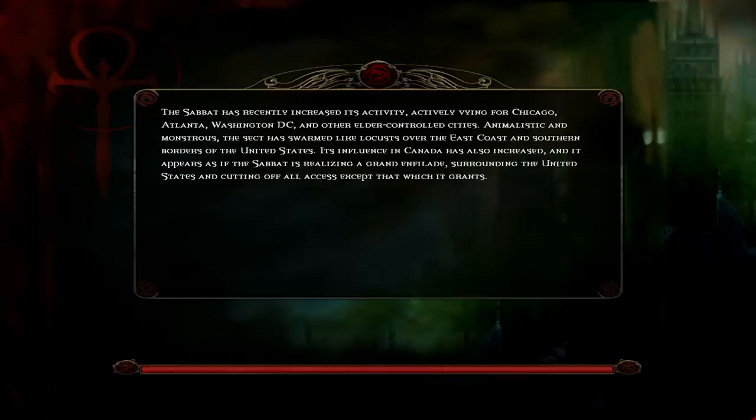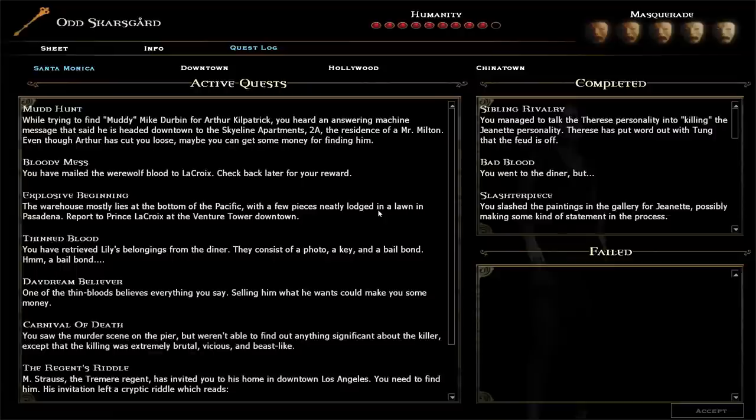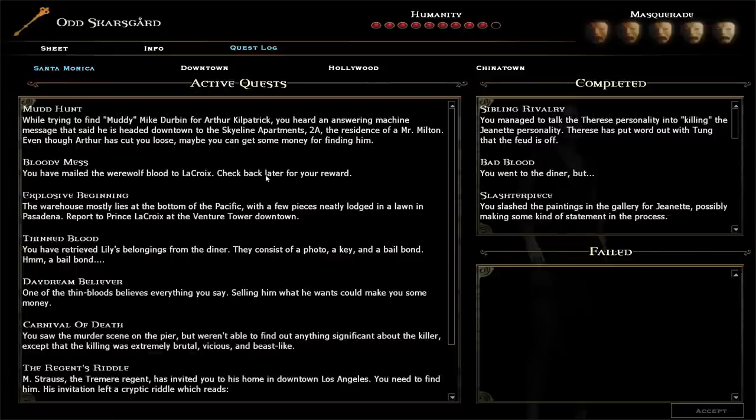By the way, there's increased activity vying for Chicago, Atlanta. There's something about Canada there. So I've got my reward. The warehouse mostly lies at the bottom of the Pacific with a few pieces neatly lodged in a lawn in Pasadena. Report to Prince LaCroix at the Venture Tower downtown. So downtown seems to be like our next place. This is downtown. A bail bond — we've been there.